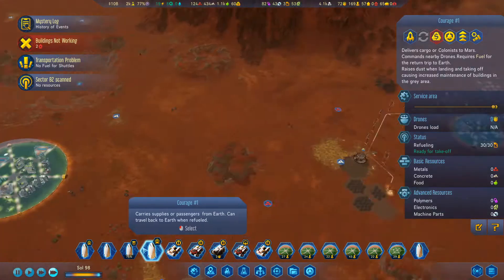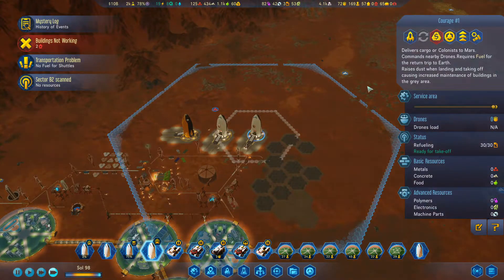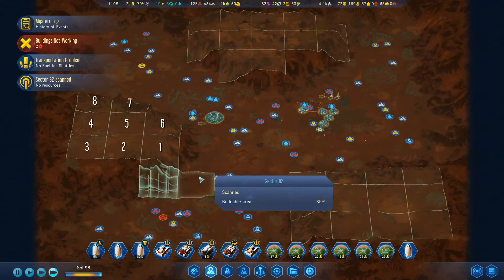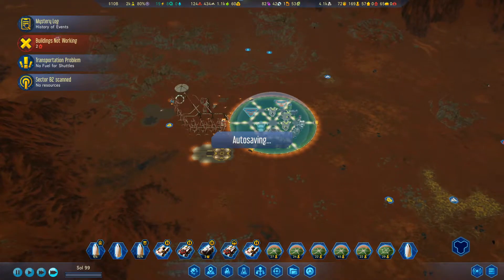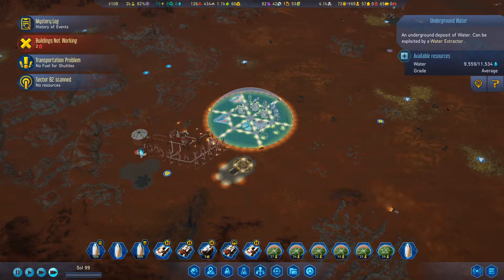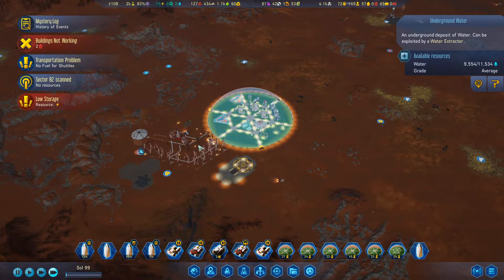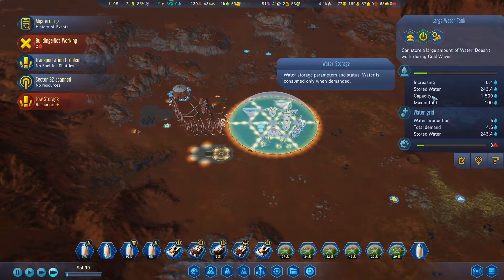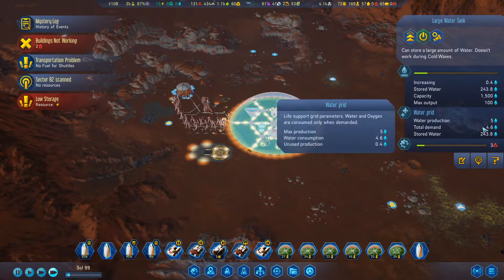We've got one rocket ready to roll back to Earth over here. We can send you off, or we could do another expedition, but we'll just send you off for now. How much water are we using in this megadome? We've mined 2,000 water. Stored water - 243. So that's slowly building, because we do have slightly more water being produced than we're using - plus 0.4. So that's slowly building.